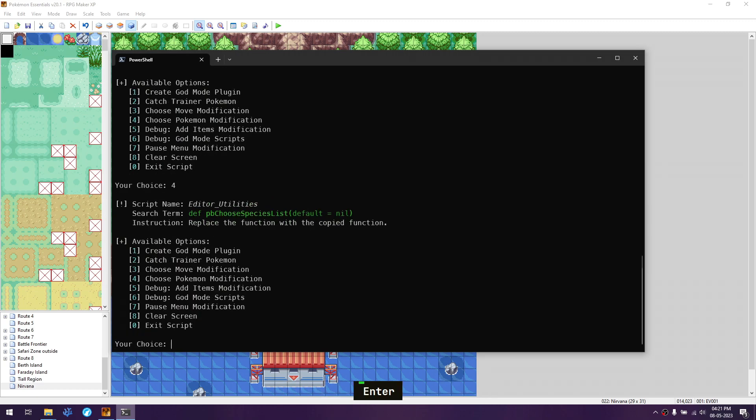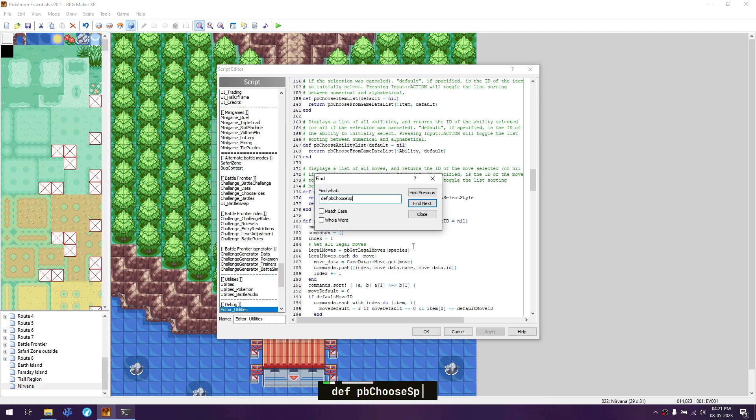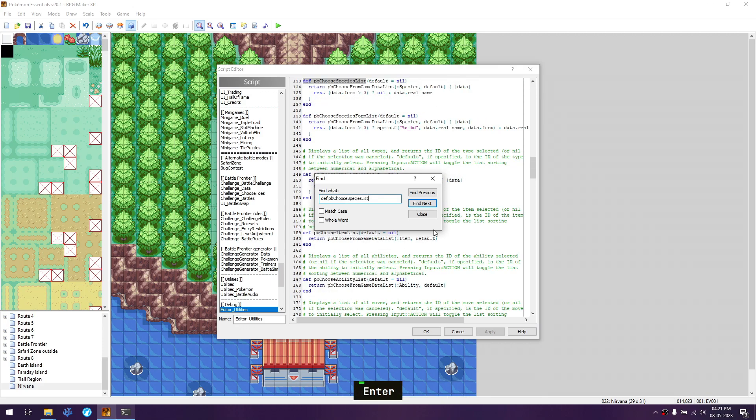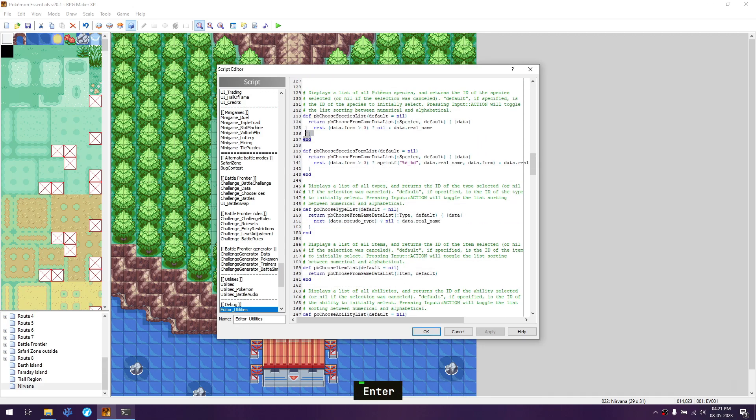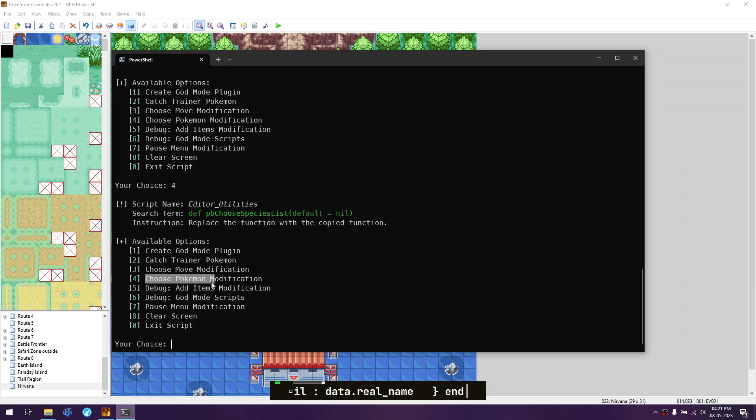Next is the choose pokemon modification — type 4 and press Enter. Go back and either use Ctrl+Shift+F or Ctrl+F since it's in the same file, and search for 'pb_choose_species_list'. Select all of that code, paste it, and click Apply. That one is done.